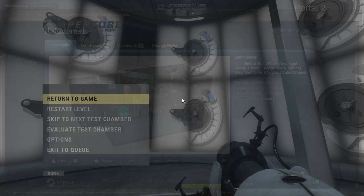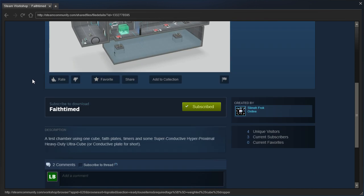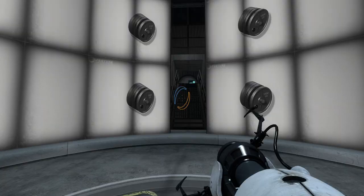Hey guys, I'm LB, and let's check out Faith Timed by SlimeyFrock. A test chamber using one cube, faith plates, timers, and some superconductive, hyperproximal, heavy-duty, ultra cube — or conductive plate for short. And some... you said 'and some,' but there needs to be an S at the end. Right, let's get started.